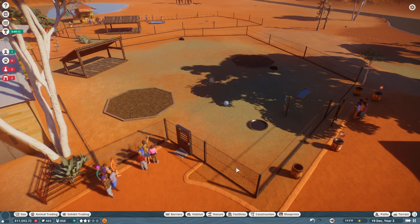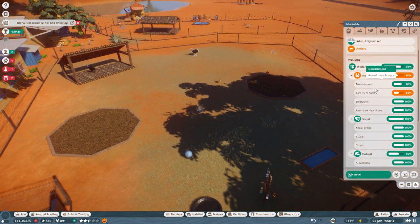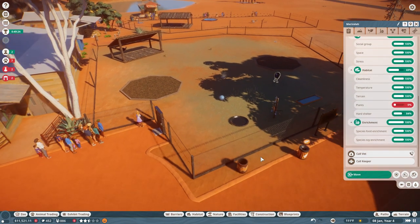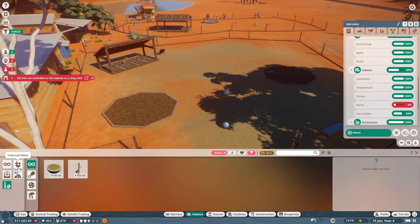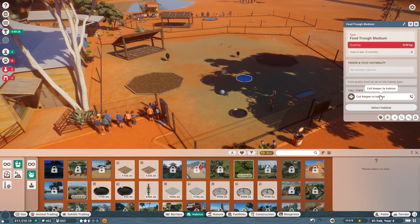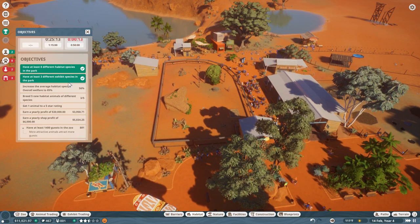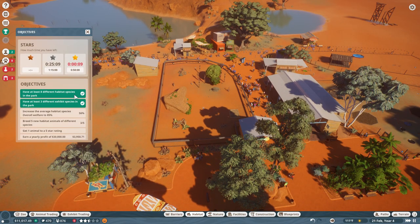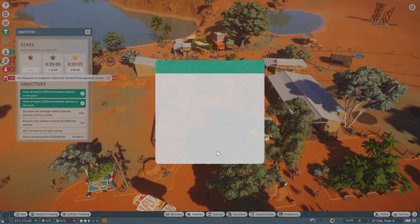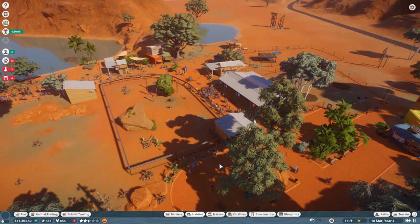Why is no one feeding the animals? They're hungry — they need food. I'm going to very gently and with love kiss goodbye the dedicated efforts we were making to beat this challenge. In the last 15 seconds, how many objectives did we complete? We managed to get eight different habitat species, three different exhibit species, and vet research is now complete on three different exhibit species. Time has run out.